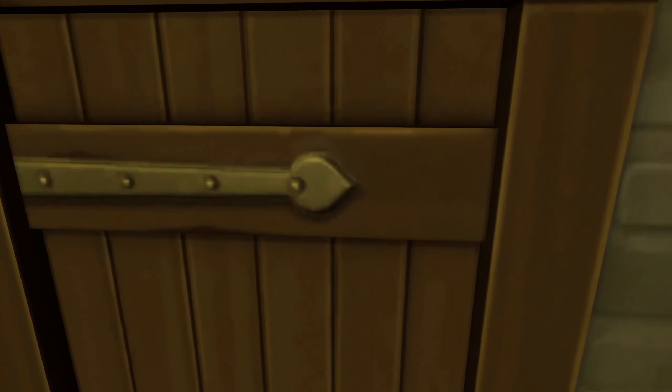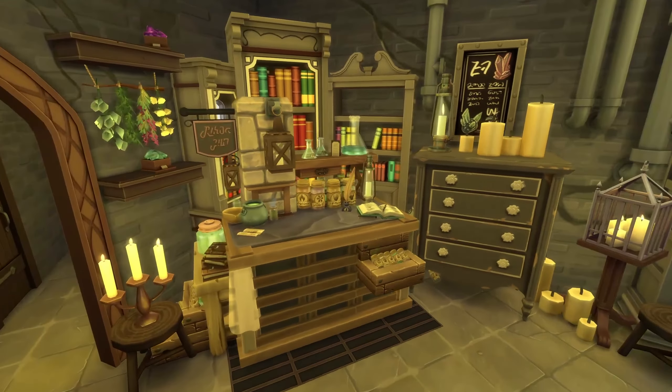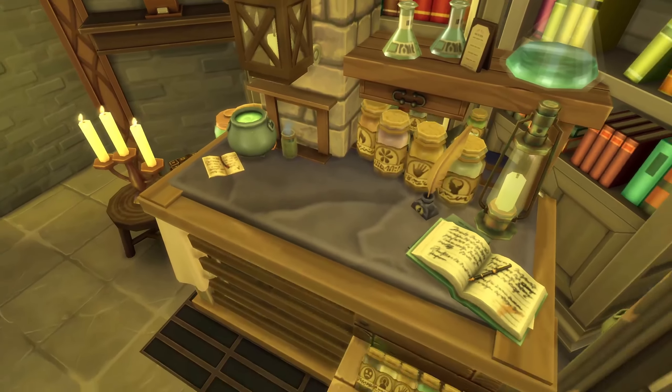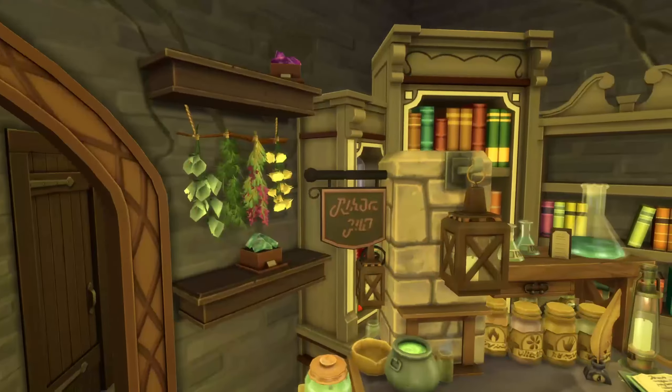I'm a huge fan of this candelabra set right there. It's really gorgeous. I love, love, love the hallway. Ooh, a little bathroom. Spooky little bathroom. Ooh, we have a laboratory. This is Frankenstein's lab, I think, is what the description had said. Look how they did this — oh my gosh, the level of detail. This is just really fun.